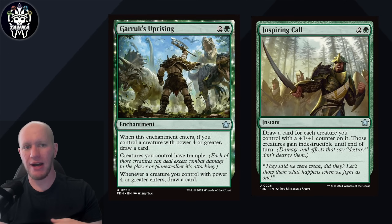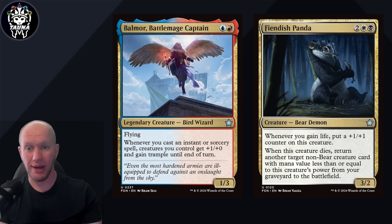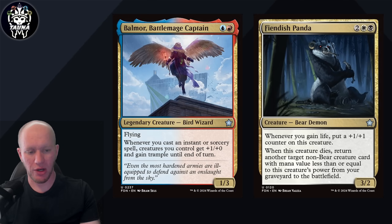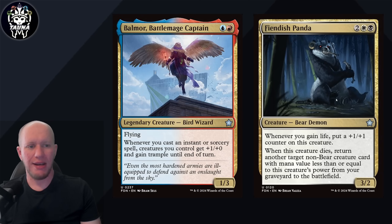As for green, we've got Garruk's Uprising and Inspiring Call - I don't need to explain these, they're used all the time, they're really great. For colorless, we've got Swiftfoot Boots and Rogue's Passage, again used everywhere. And for multicolored, we've got Belmore Battlemage Captain, really great in a whole bunch of Spellslinger decks. And then we've got Fiendish Panda, which is a new one - when it gains life, put a plus one counter on it, and when it dies, return something from your graveyard with mana value equal to or less than its power. That is really great, especially because you could then bring this thing back and start it all over again.